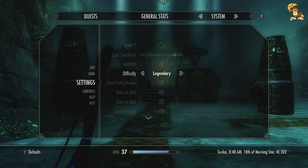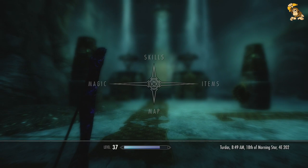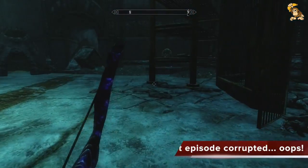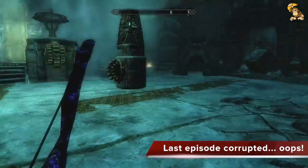Hi guys, GunChimp here and welcome back to my legendary playthrough of Skyrim on the Xbox 360. In the last couple of episodes, after taking out Alain Defunt, we've decided to explore the Dwarven ruins of Ralbathar. We're currently in Ralbathar Deep Market and after taking out a load of Falmers all piled up here, we've got a little puzzle to solve.